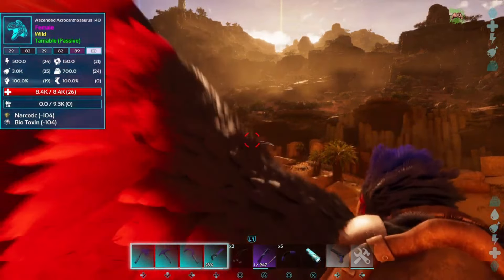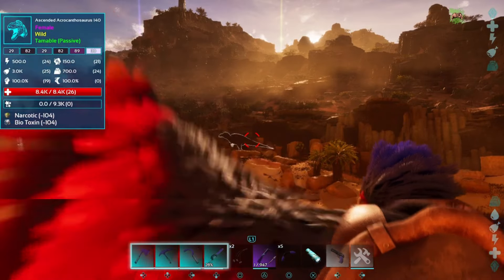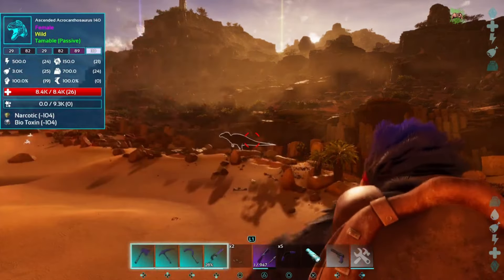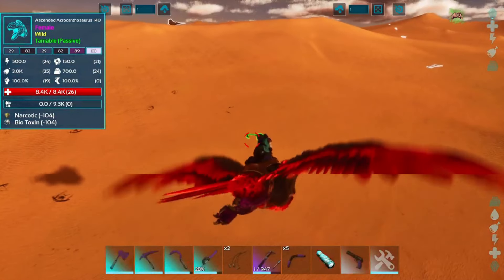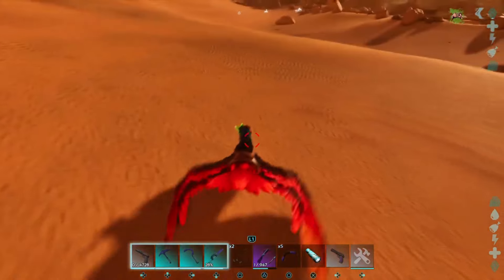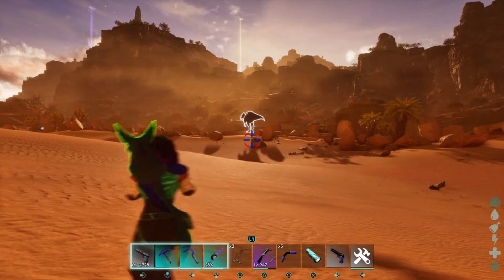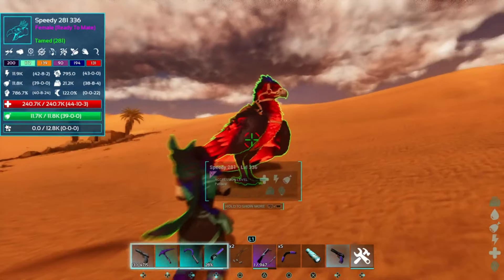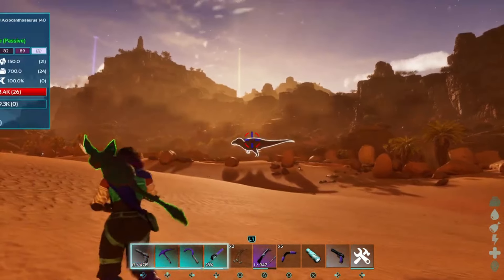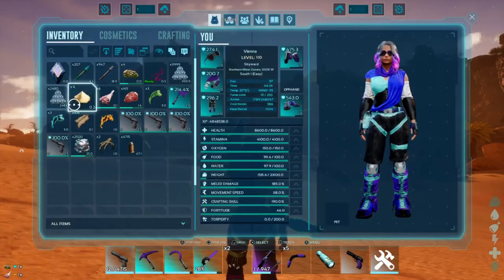Oh, that's different - the Awesome Spyglass also got an update and I'm seeing it already. There's a little bit more spacing with the stat distribution there, I like that actually. I don't know why it says 104 biotoxin there still, but okay. So yeah, ascendant acros and regular acros no longer spawn on the map - instead we have scorched ones now. This guy was already on the map so I haven't done a wipe yet, so this one is totally fine. Let's put Speedy away and get started.